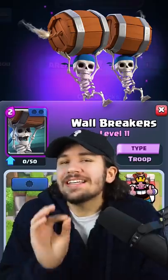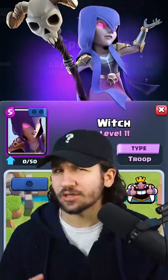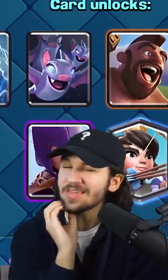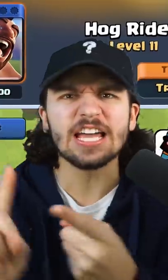Wall Breakers can give insane value for only two elixir, but so can the Bats, and the Witch dominates early game. This might be the hardest arena yet, but I'm saying it — the king of Spell Valley is iconic, a solid win condition, and he's been doing it for years. What more do you want?